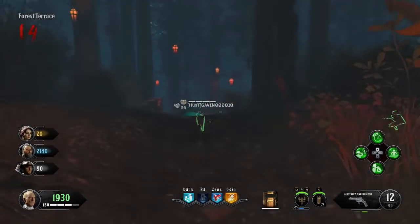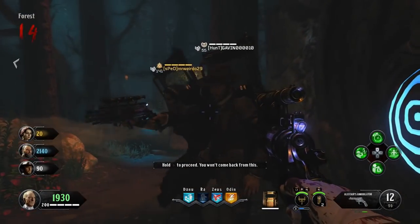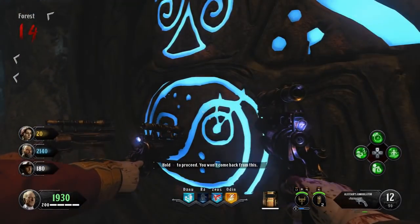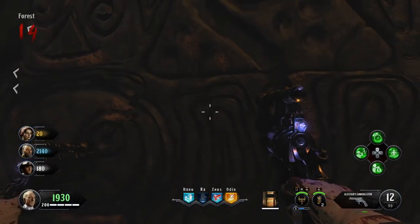Hey guys, what is up? Sam Muscopiola here, bringing you guys a very exciting Easter egg guide on how you can access not one, but two different secret rooms inside the Dead of the Night in Black Ops 4 Zombies. These rooms are really cool — they're both little mini side Easter eggs that you can do each game, and they'll give you a little power up or a weapon, or I've even seen silver bullets come out of these things, which is really cool.